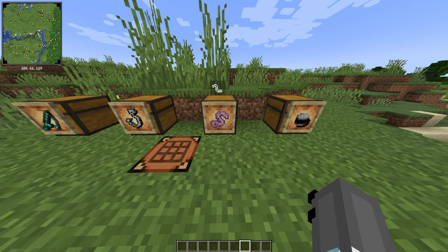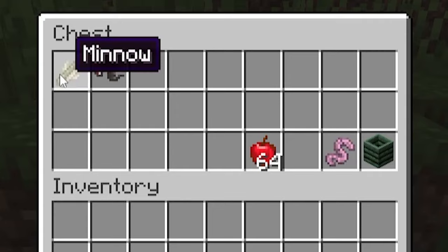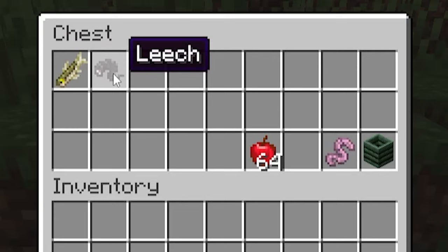Next up we have fishing bait. There are only three fishing baits in the mod right now, and that is the worm, the minnow, and the leech — basically a gigachad worm.